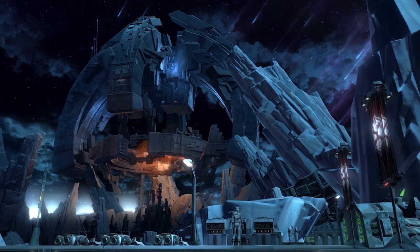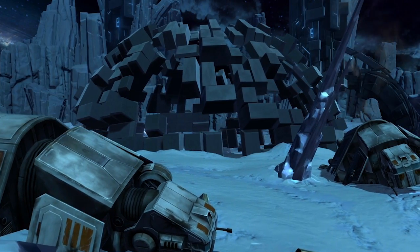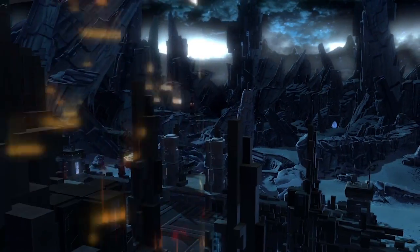Game Update 1.7 introduces a new event, Relics of the Gris. In this event, an ancient Gris starship, the Gris Seekin, has landed on Ilum, completely transforming the Western Ice Shelf.